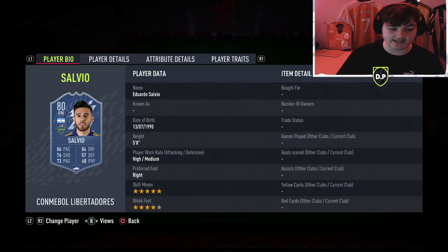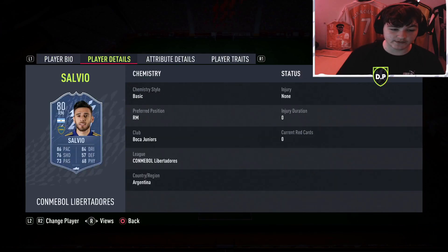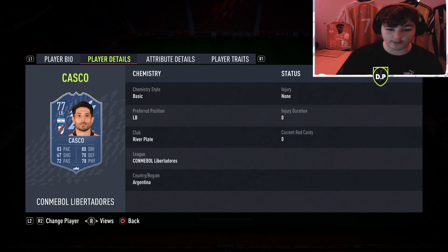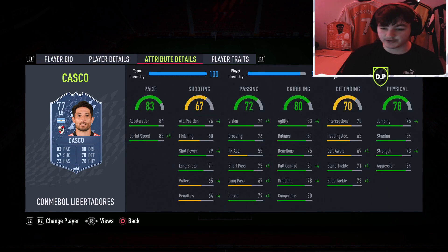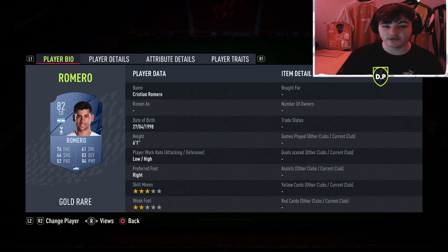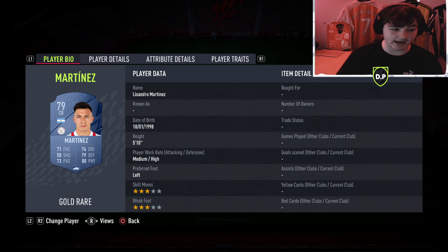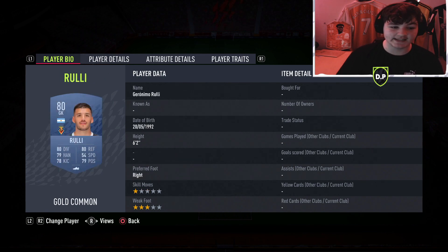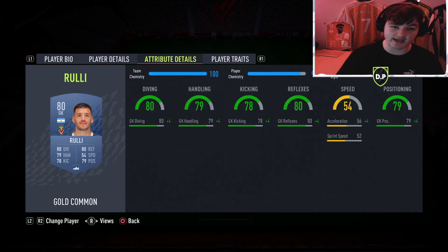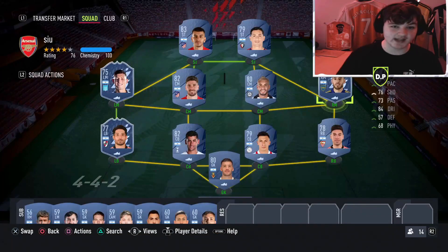Right mid we have another Libertadores card, Salvio - five-star skill moves with a four-star weak foot, basically a budget Lionel Messi. Left back is Casco, another Libertadores card with five-star weak foot, 83 agility, solid defending, physical, and pace. For the two center backs we have Christian Ramiro and Sandro Martinez from Ajax. Right back is Montiel. In goal we have Rulli because he's got the Saves with Feet trait, which is very overpowered.